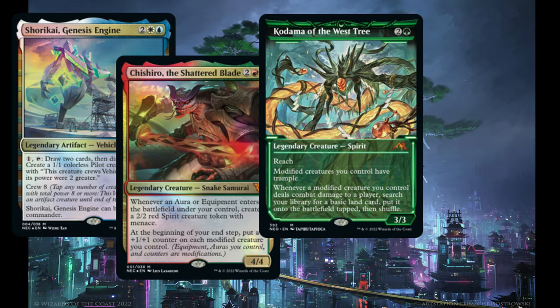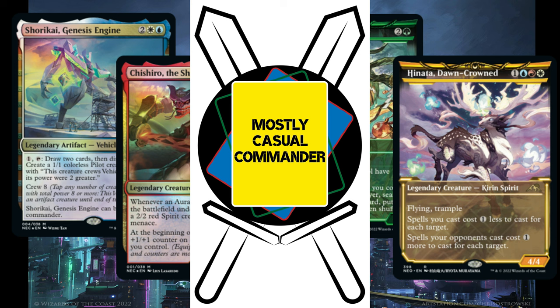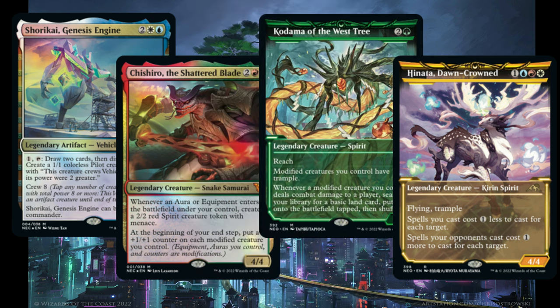Hi everyone, thanks for watching. I'm BK with Mostly Casual Commander, and today we have a game of Commander featuring four new commanders from Kamigawa: Neon Dynasty — Shorikai Genesis Engine, Chishiro the Shattered Blade, Kodama of the West Tree, and Hinata Dawn Crowned.